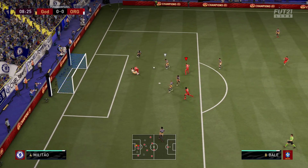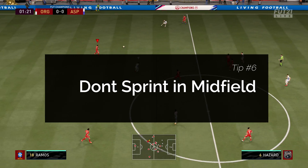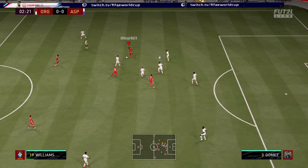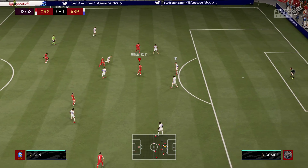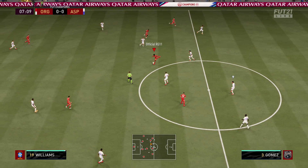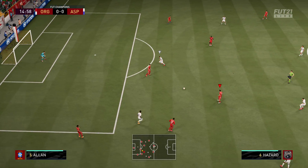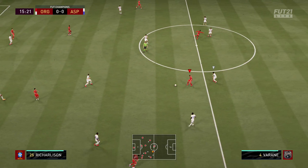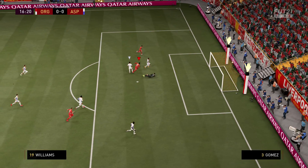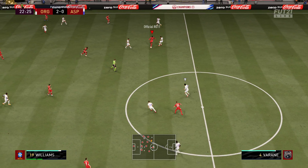Tip number six is to not sprint in midfield. Sprinting in general — you don't want to be holding the sprint button in defense, that is a big no-no and makes defending super difficult. Even in the box, sprint as little as possible. The only time it's acceptable to sprint is on the wing. In midfield, don't sprint unless there is massive space in front of you, because if someone is 10-15 yards off you and you take a touch forwards, you could meet them in a 50/50 tackle.